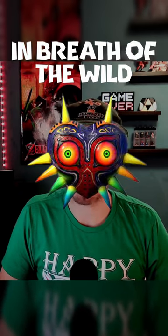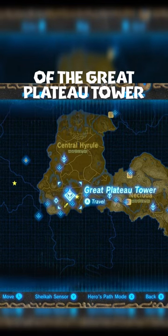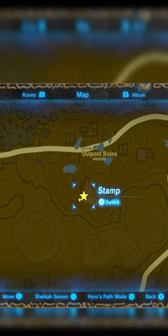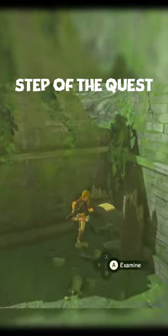Here's how you can get Majora's Mask in Breath of the Wild. First, you're going to want to go just to the right of the Great Plateau Tower, right here where I marked on the map. Once you come into this building a little bit, you'll notice a book. Start reading it, and this will trigger the next step of the quest.